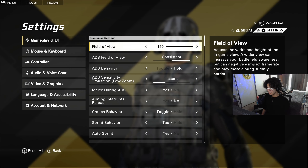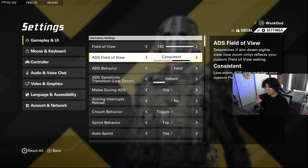Starting from the top: field of view. I like to have my field of view maxed out because it makes the speed of the game feel a lot quicker than it actually is and you see a lot more — you get a lot of information. For the FOV setting, keep it on consistent.